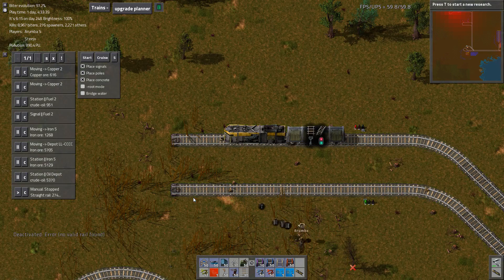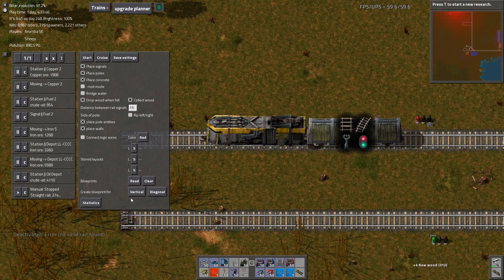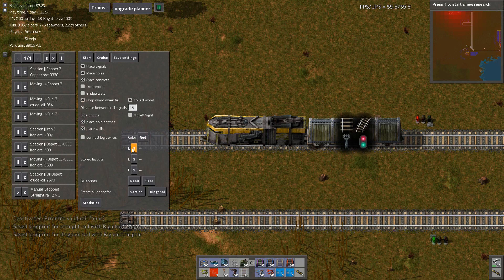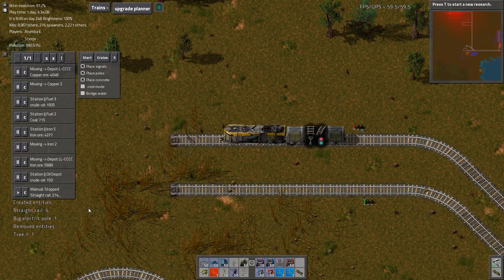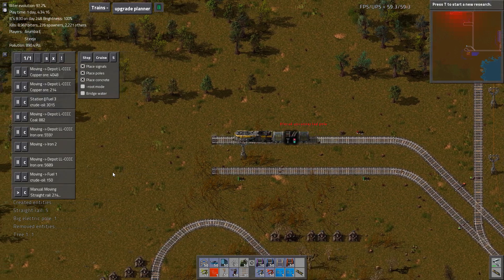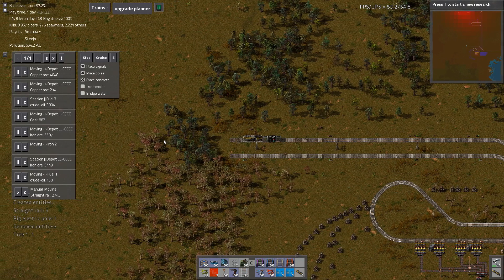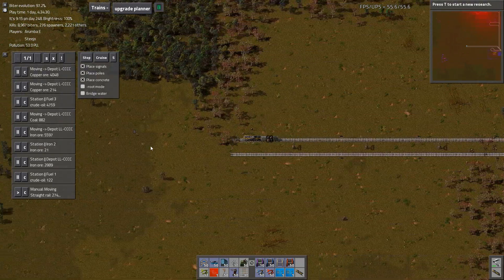Yeah, I had to get it to read my thing though. What now? There's like new buttons. It's got stored layouts so I can store different layouts and then reload them without having to keep the blueprints in my inventory. It's got create blueprint for verticals and diagonals. It's got statistics. I don't know man, that's pretty cool.